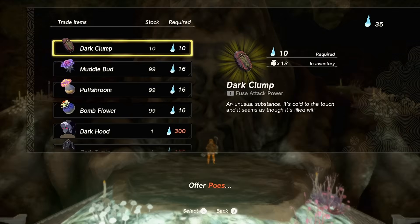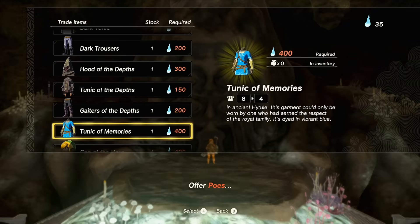After completing the quest line in the Great Abandoned Central Mine and speaking to that Bargainer Statue again, finding your seventh and final statue gives you access to the Tunic of Memories - which is just the Champion's Tunic from Breath of the Wild. It is 100% the original Champion's Tunic. It's not as powerful, does not show enemy HP, and there's really no reason to get it other than nostalgia.